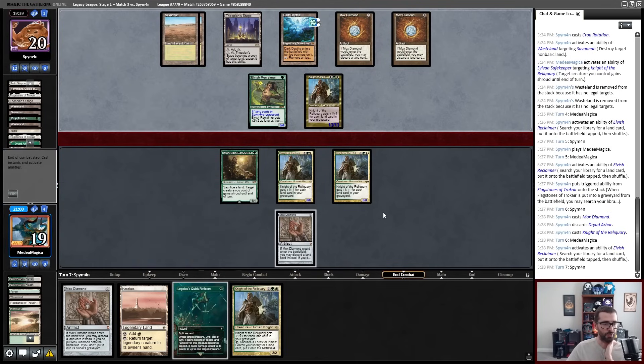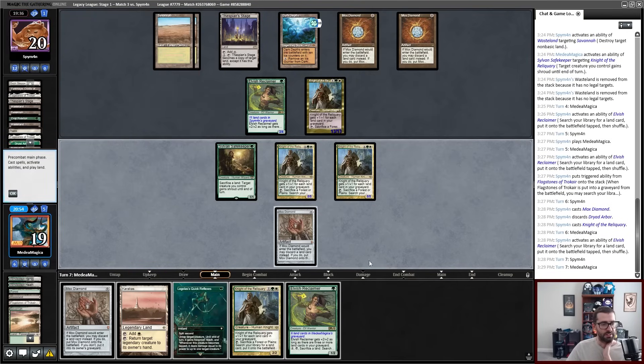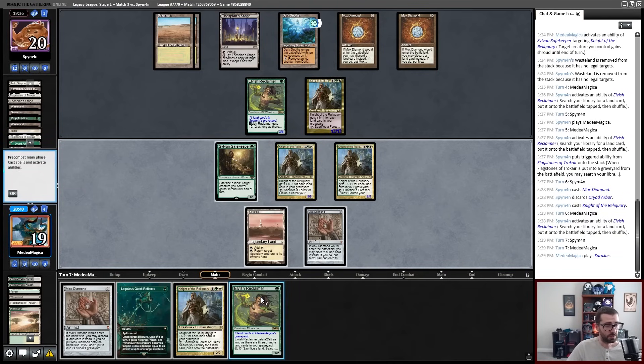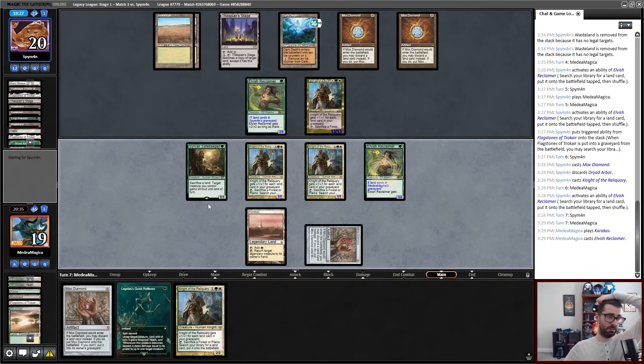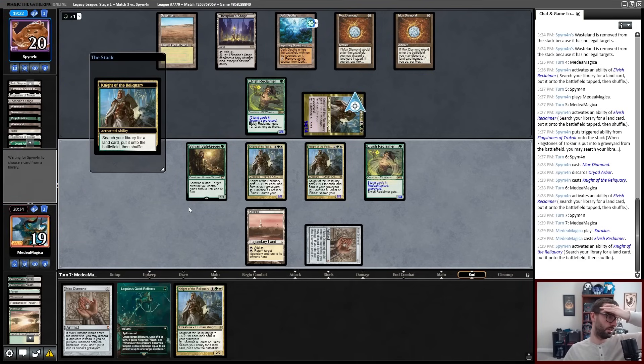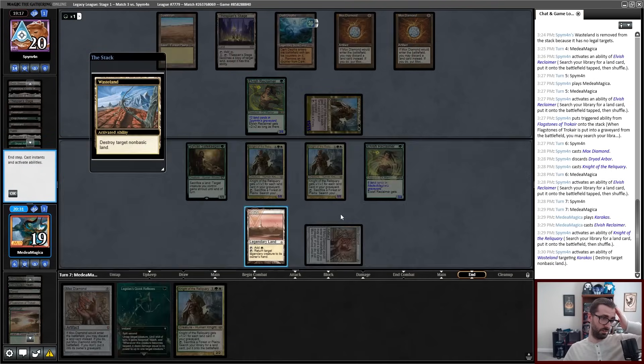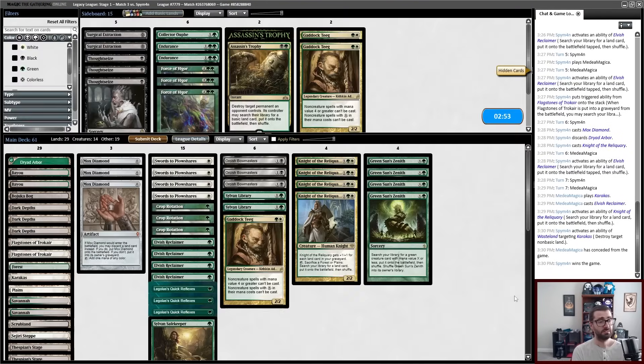So I can delay things by one turn by playing Karakas, but then my opponent just gets Wasteland and the same pattern happens. I'll make them do it. But I am just feeling this — maybe I'm supposed to just make the hard call like five turns ago that my opponent does not have game one Bojuka Bog, but I think they're supposed to have game one Bojuka Bog. Yeah, there's the Wasteland. I feel like I'm just going to be playing the worst version of my opponent's deck because I have an extra color and so my mana is worse.